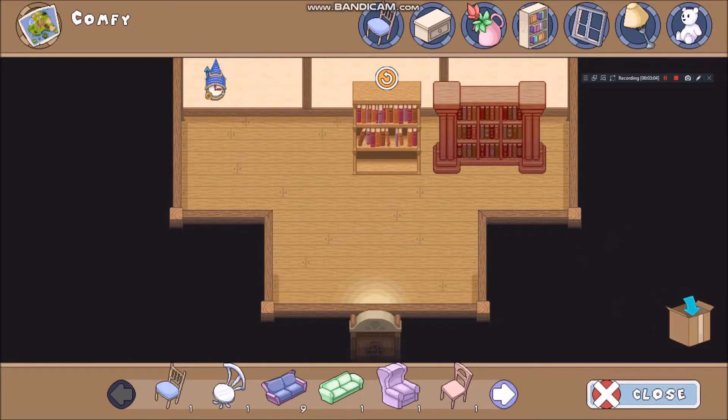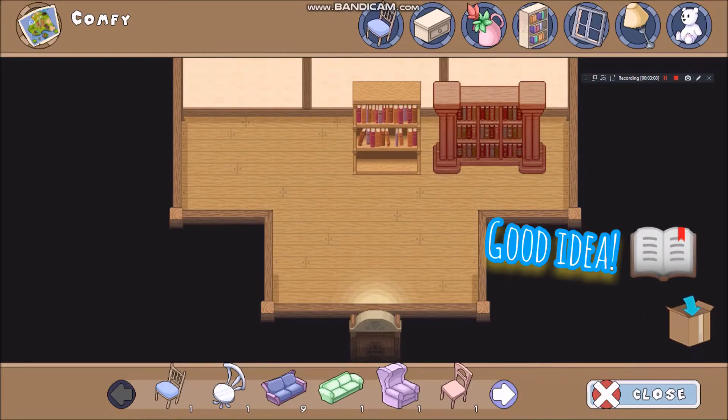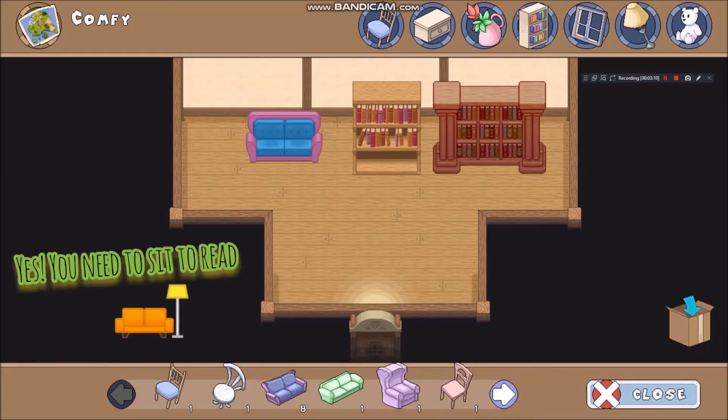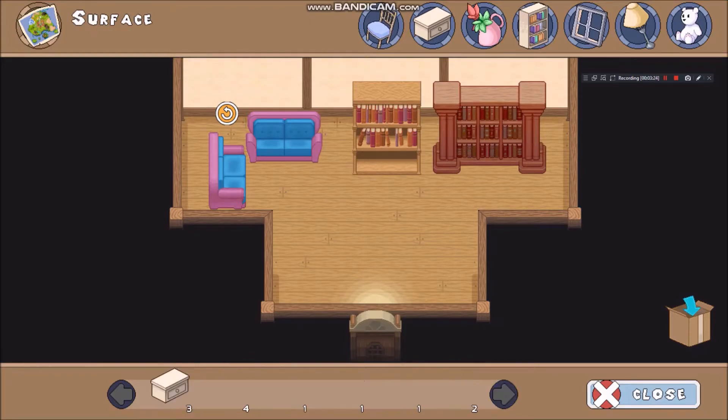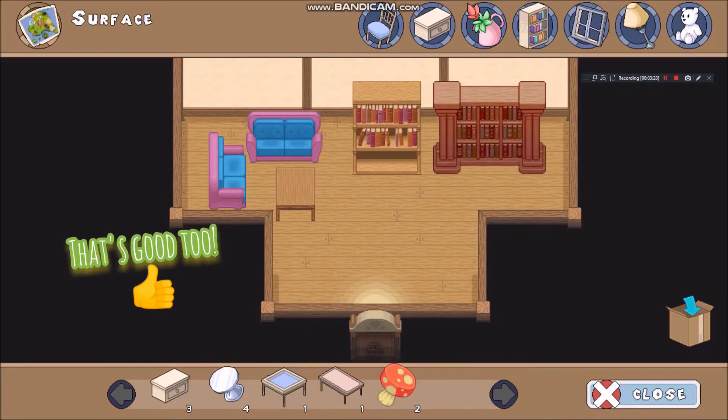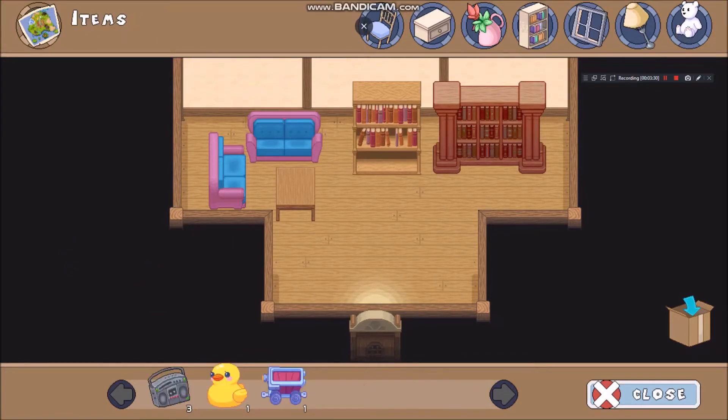I like books so I'm trying to put as many bookshelves as I can here. I think I'll put a couch and a little table there. Where are tables? Maybe it's over here. And if you go to the teddy bear stuff...